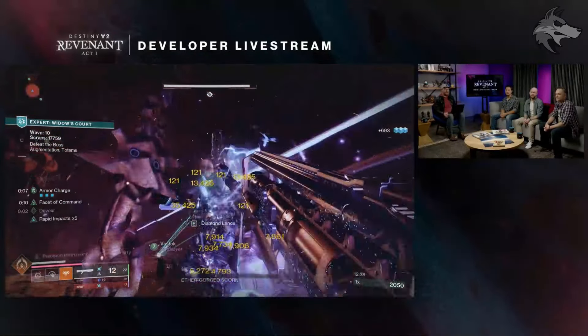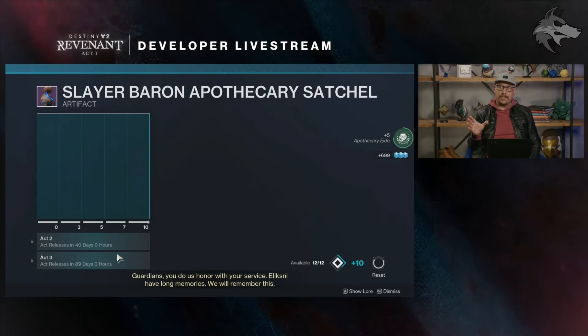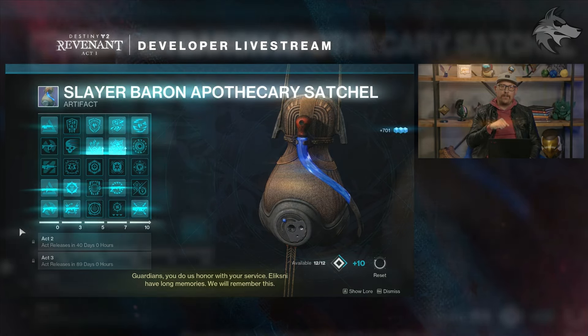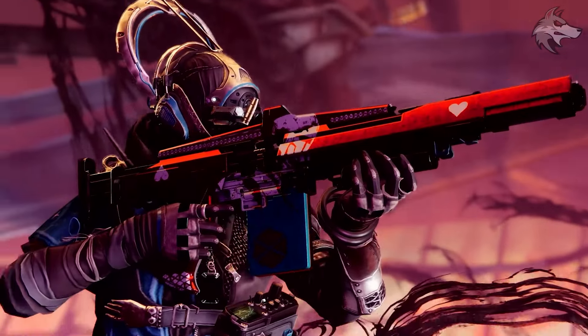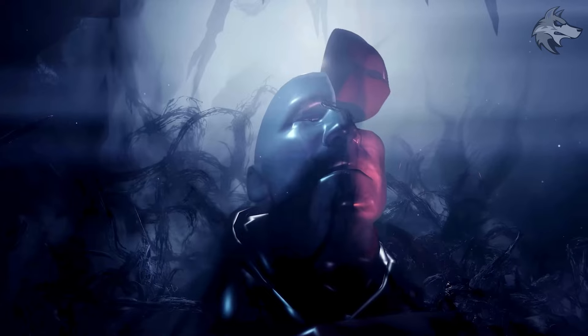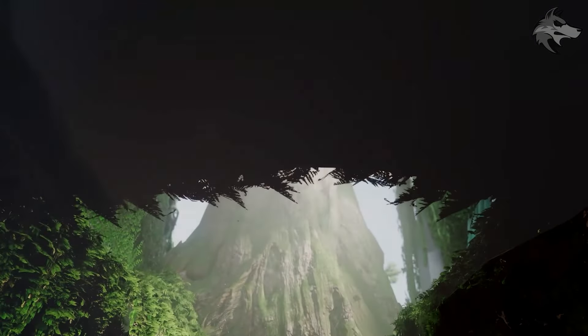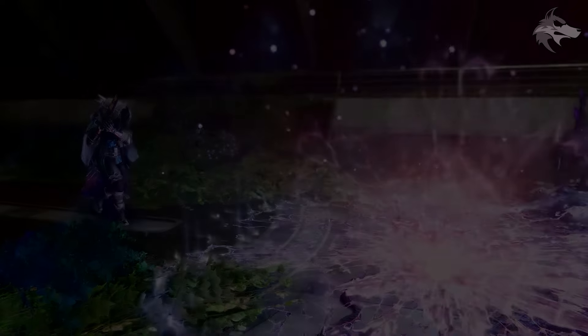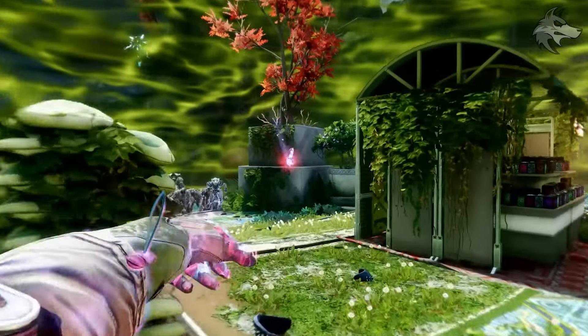The weapon sandbox changes and exotic adjustments are significant — links to two blog posts covering all those details are in the description below. Solitude is also returning as a PvP map for Revenant with some small changes to geometry and spawn locations, and will be immediately available in competitive and 6v6 modes at episode launch. That's the most comprehensive breakdown possible for Revenant — story content and exotic missions will be revealed as we play through the episode.